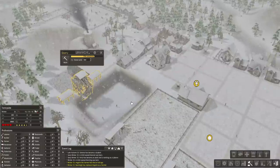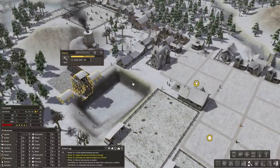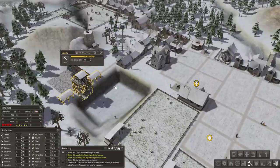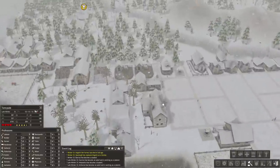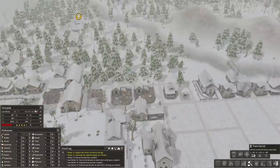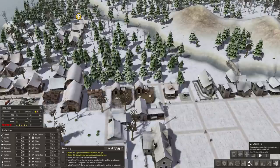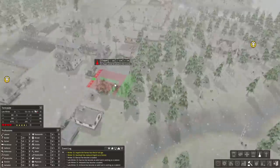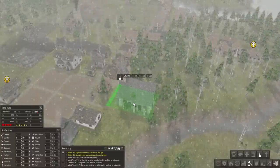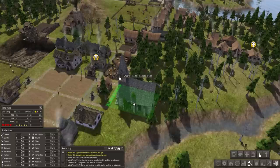Now that we have some stone being quarried along with our iron, we can get some of the other stuff taken care of this episode. The chapel is the first thing — it takes 50 wood, 130 stone, and 30 iron to create. The town hall is the other thing I wanted to create. We'll lay the chapel down first in the area I already have laid out.